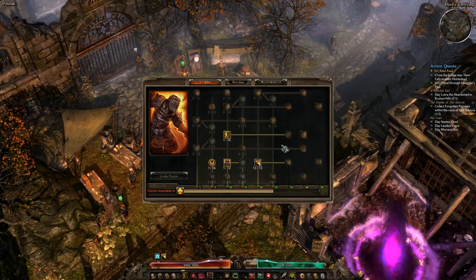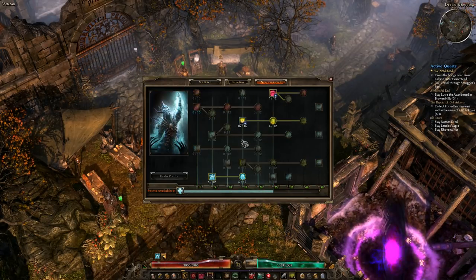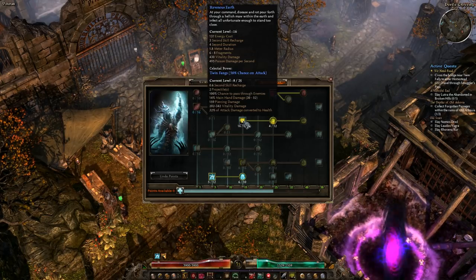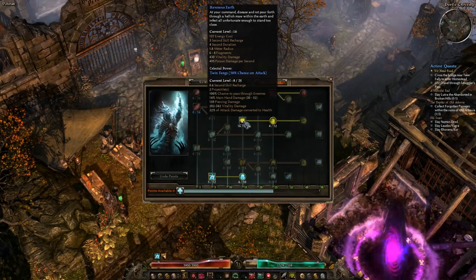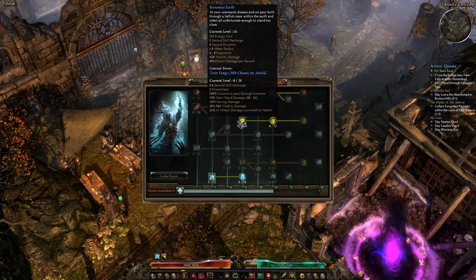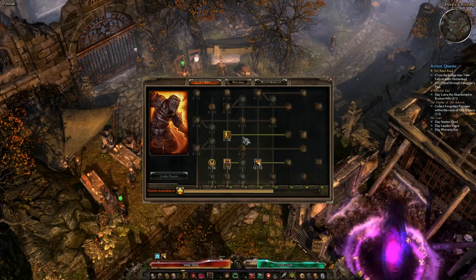In my opinion, I would focus on Necromancer first and go straight for Ravenous Earth. I'd pump that up as high as possible, as quickly as possible. This ability lets you basically AoE and shotgun down everything really fast, and it's going to make your leveling experience much faster. You don't have to do that — you can do whatever you like. This is just what I think.